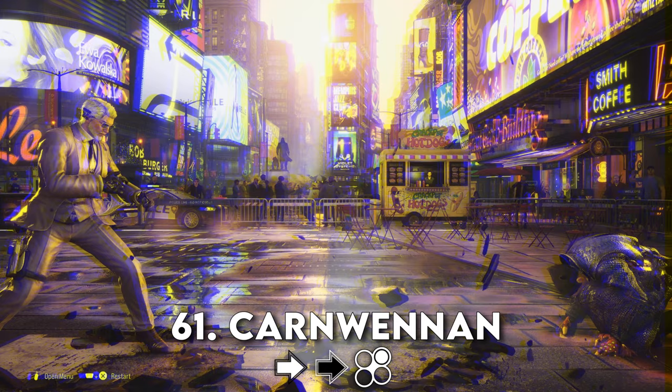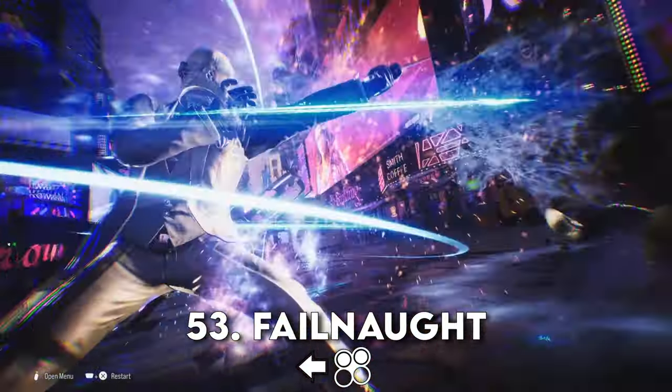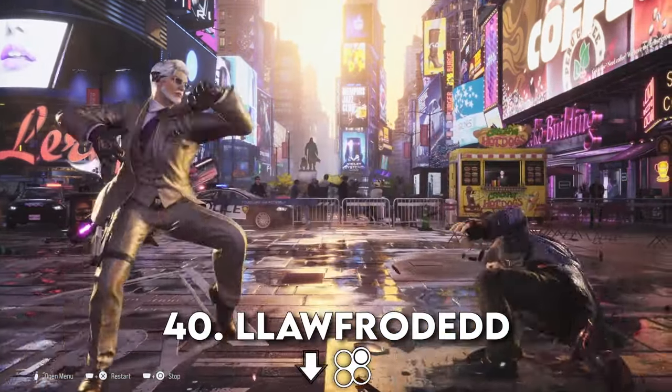Carwin against an opponent's wake-up attack here. Failnaut 1 plus 2 will reach just fine in this setup as well. Asterism does as well. And down 2, Lawford, if you dash forward.